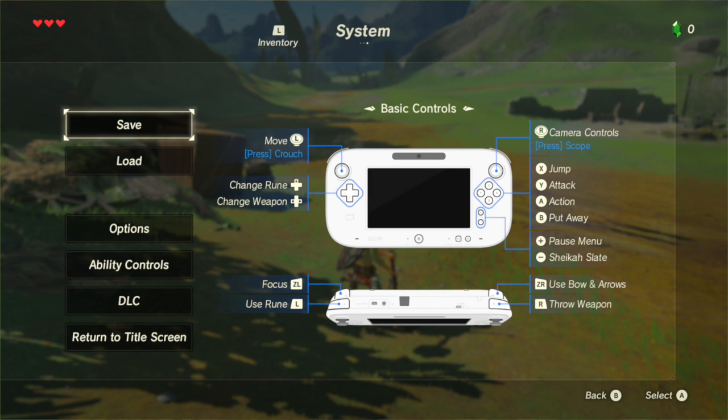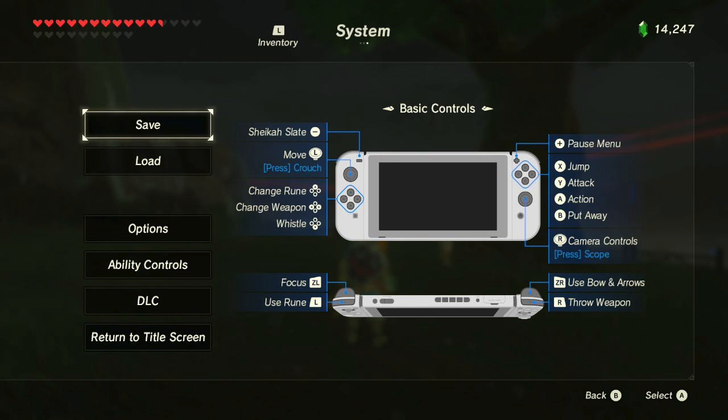All of these actions can be performed by using the directional thumbsticks and the X, Y, A, B buttons on the Wii U gamepad or the Joy-Con controllers.